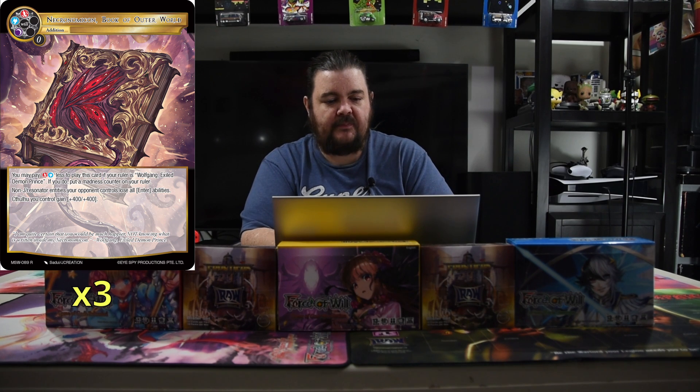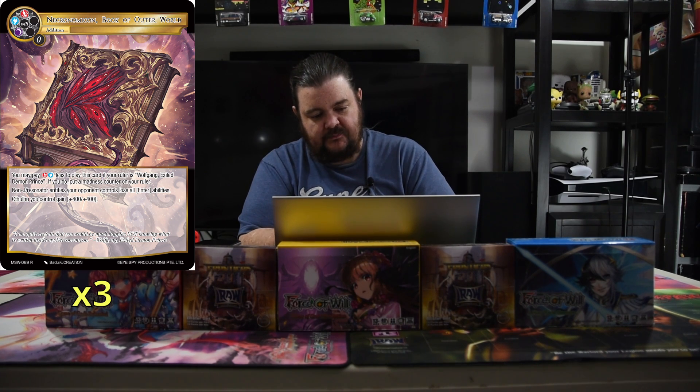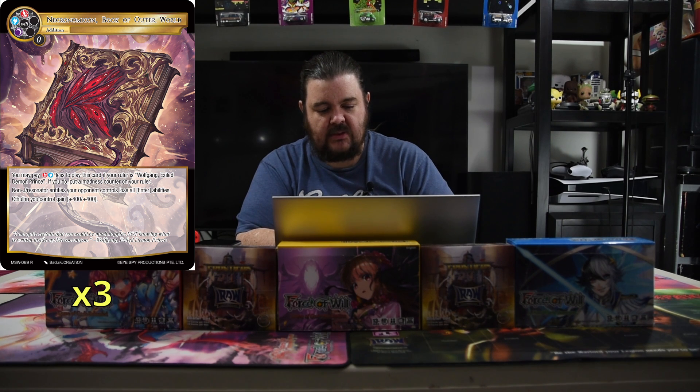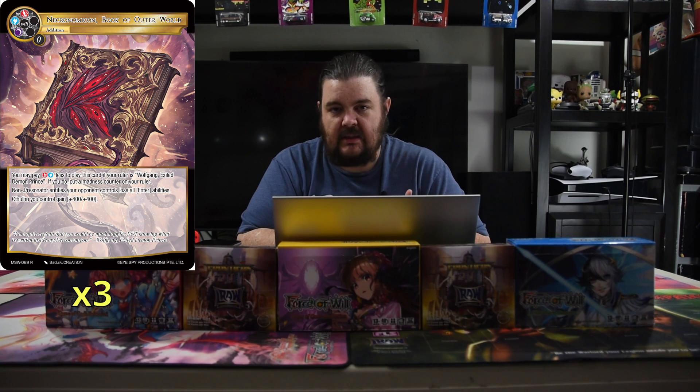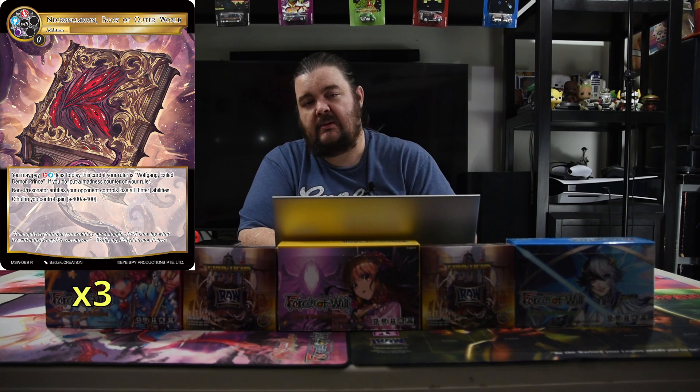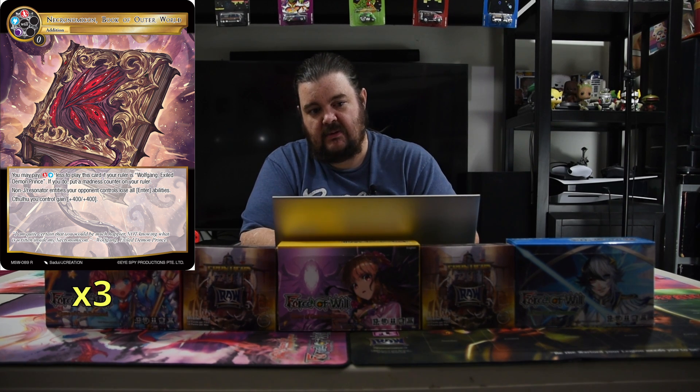And then finally, the major card to talk about is Necronomicon, the Book of the Outerworld — red, blue, black. If you're playing Wolfgang the Exiled Demon Prince, which we are, it costs a red and a blue less. Non-J-Resonators your opponent controls lose all enter abilities, so any stones lose abilities, any additions lose abilities, Regalia, all that. Resonators will still get them, but all the others do not. Cthulhus you control gain plus 4, plus 4. It's just there to say: get this early, and your opponent can't do things with their enter triggers.